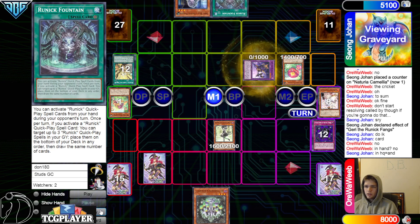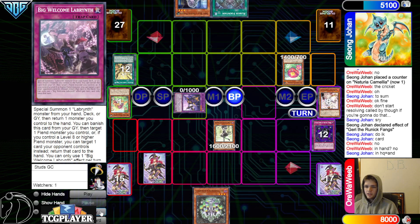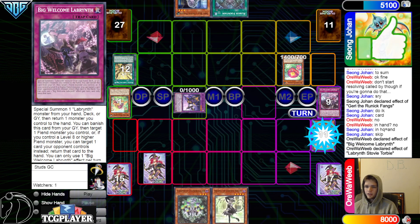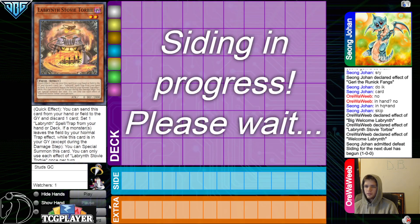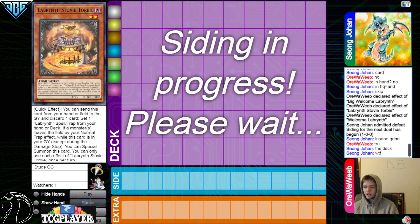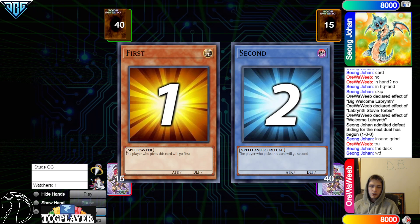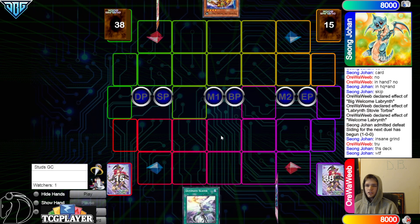Overlay — decided not to overlay. Making a decent amount of mistakes. Battle phase skip, big Welcome bounce back the Ariana, Stovie effect, Welcome Labyrinth effect — insane grind true. This deck — you've got a lot of engine, you're able to grind with this deck very very well. On to the next game.